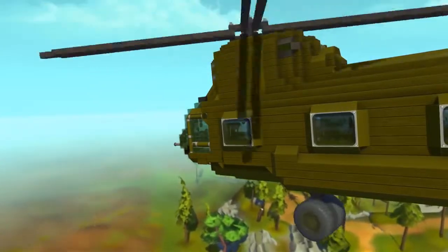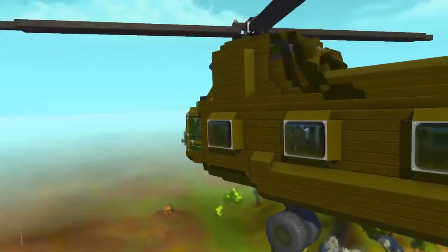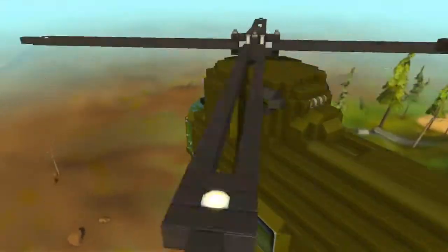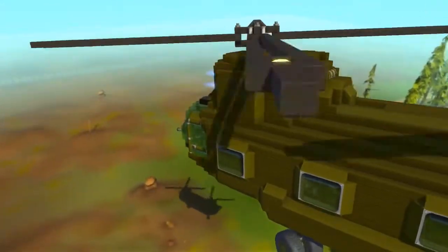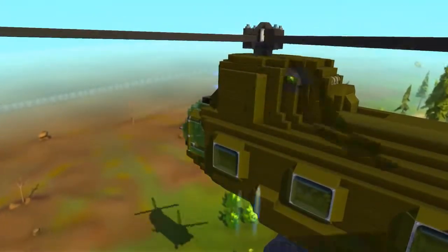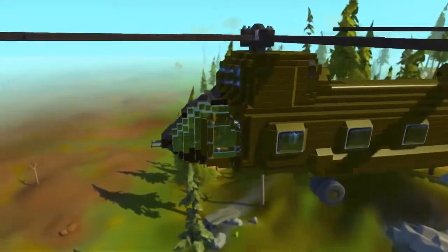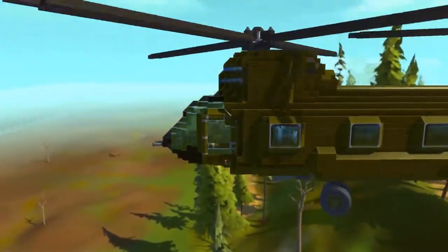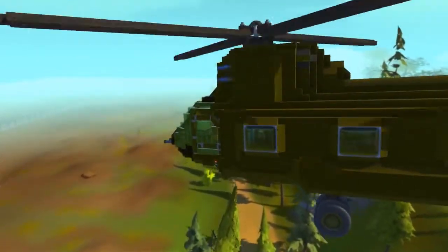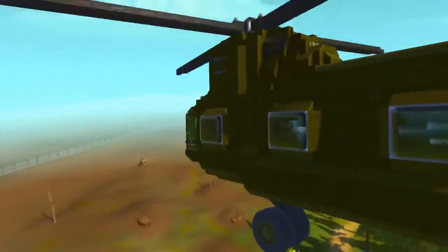I've been messing around with the jeep a little bit — I'll show you how to load it up in a second. I just want to make sure I can do it; it's a pretty tight squeeze in the back. To land, I'm going to press the nine key to turn off the really powerful thrusters and start lowering, and I'll spam the four and five keys — he's got thrusters in the front and back to tilt the nose up and down.